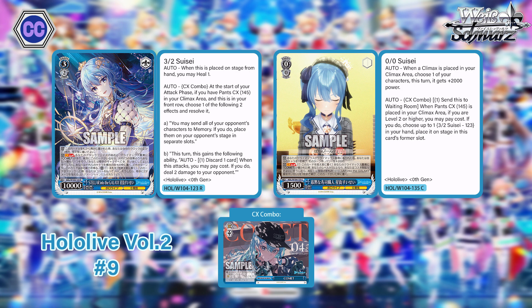The level 3 Suisei combo is pretty cool — being able to break your opponent's board essentially. You get to flicker all of them and put them wherever you want, so you can reverse their back row, which is pretty nice. The fact that you can do it at level two is even better. She also heals, which is great, and you have the option to game-end with her later on if you choose to deal two damage.